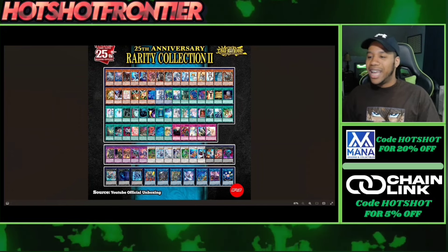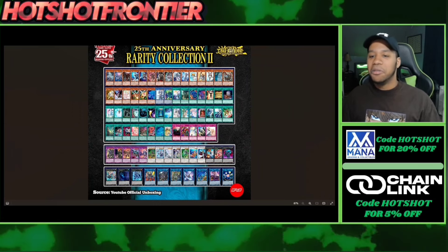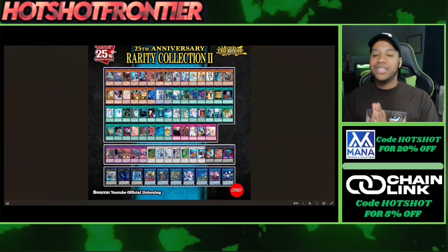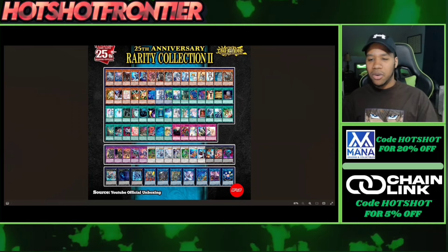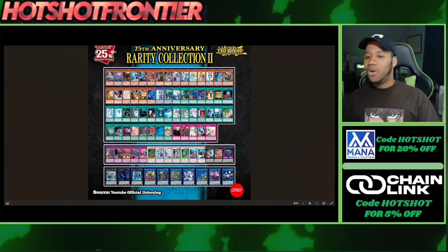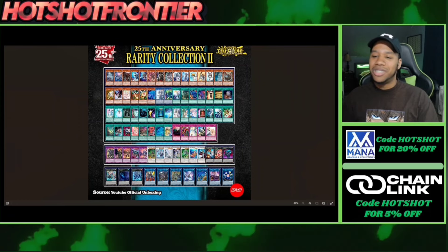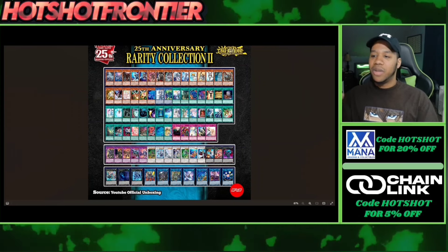Forbidden Lance — I'm not a huge fan of the card itself, so it's like, alright. Another Purrely card, cool to see. Book of Eclipse, nice. Twin Twisters — okay, not bad. Next we have Cross-Out Designator — let's go! Like a day or two before the leaks, the price started dipping and I was like, wait, is this going to be a Rarity Collection? And it actually is — that's crazy, I can't even believe it. Cool to see that in all rarities. This will literally be your last chance to finally get it before it's too late. Then there's Emergency Teleport — cool to see. I don't think it's going to pull away from the ultimate rare price since it's been a while and they tend to hold their price.